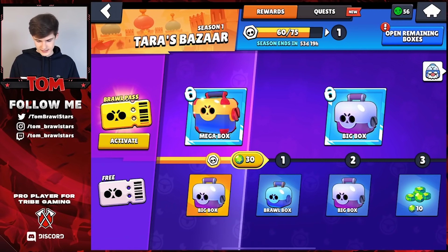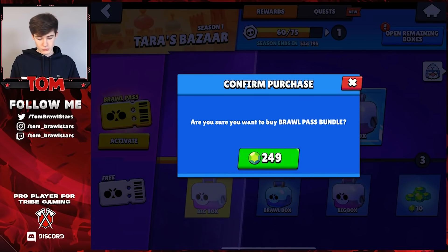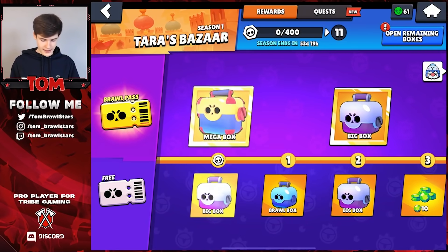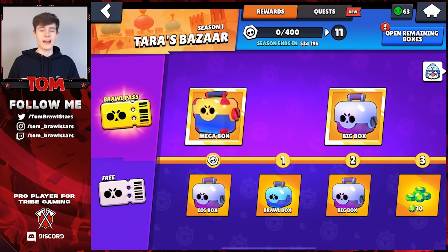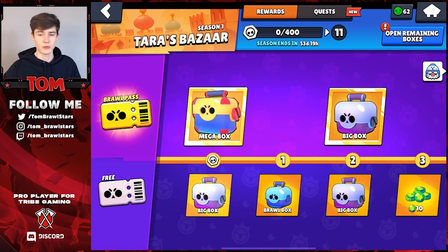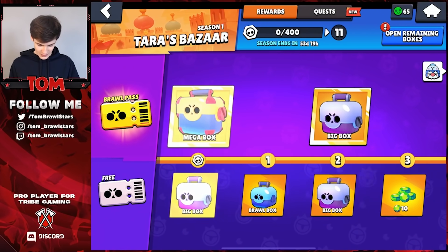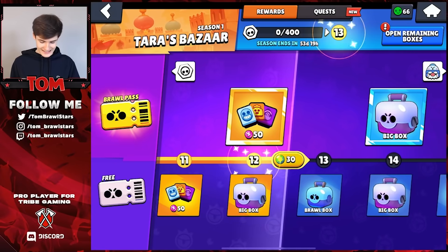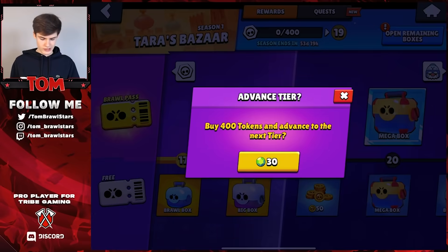We're actually gonna activate this — I think we can get an offer for it — so we're gonna buy this one, which gives us a few more things to unlock. We're actually just gonna max this whole thing out, pay to win, and buy every single tier. We have over 3,000 gems here so we're literally just gonna buy every single tier possible. Let's just gem this all out and see how quickly we can max out this Brawl Pass.